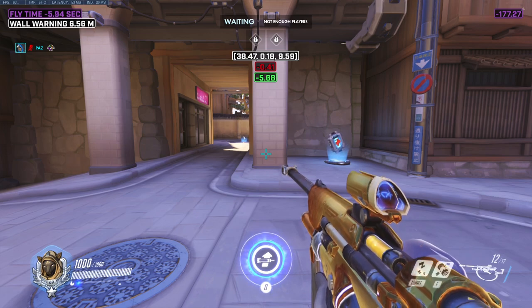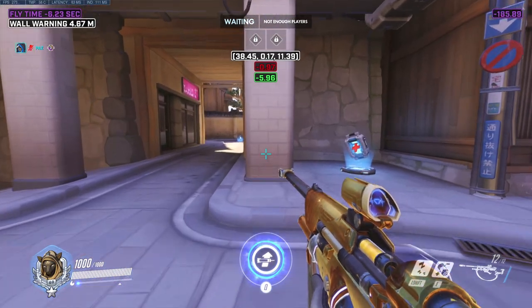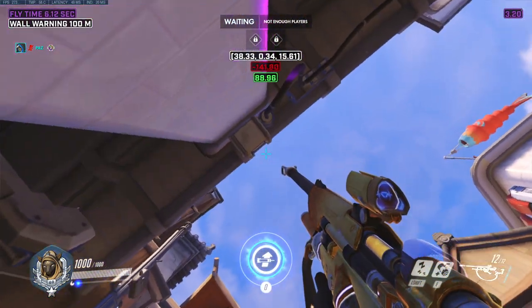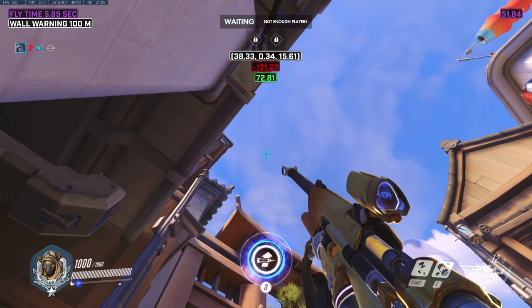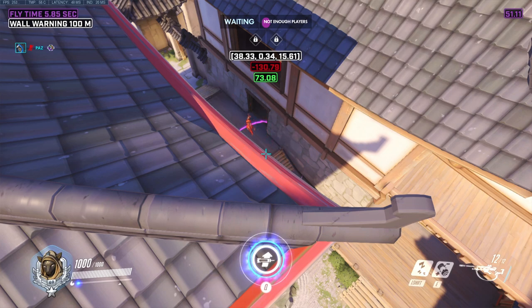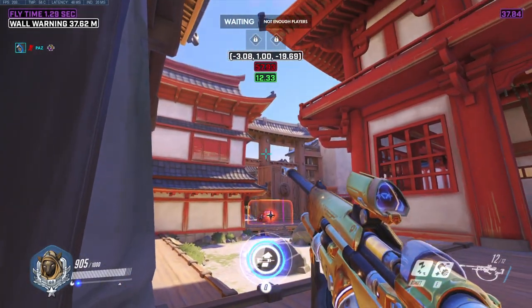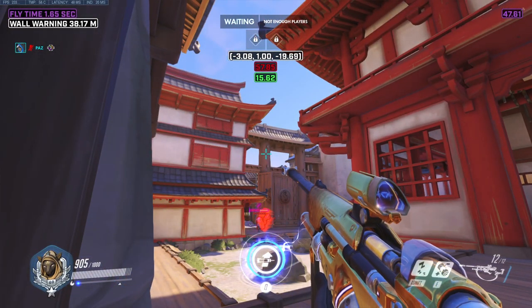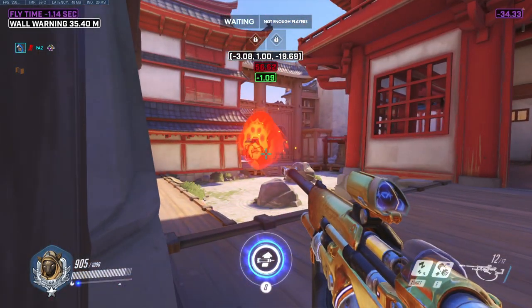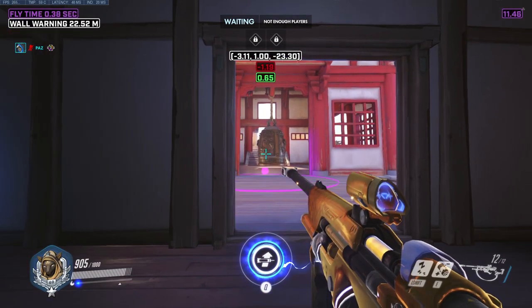This next nade is very tricky, but it is handy depending on your team's initial rollout from spawn. First, line yourself up in the middle of the pillar closer to choke. Then aim up until you find the perfect spot as shown. This one is hard to visualize, but I draw a triangle within my mind and throw at the vertex — the triangle is isosceles, but with practice you'll figure it out. This last nade isn't exactly a set nade, but it is nice to know as it gives enough height to scale a Reinhardt shield. Just line yourself up with the reticle just between the two little wooden squares and throw.